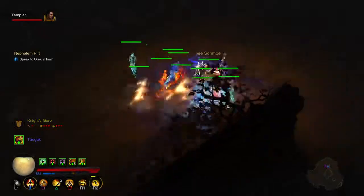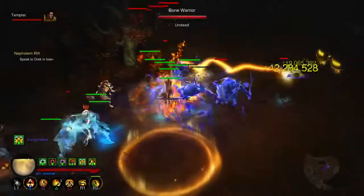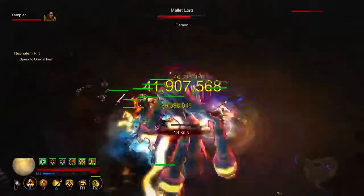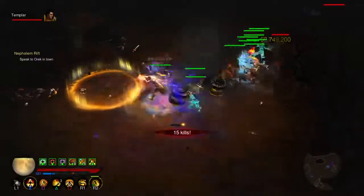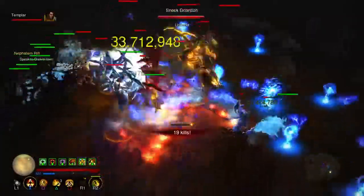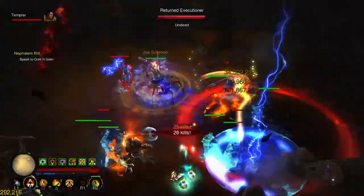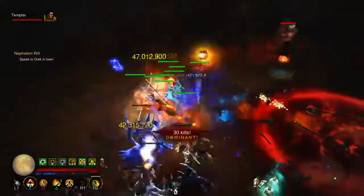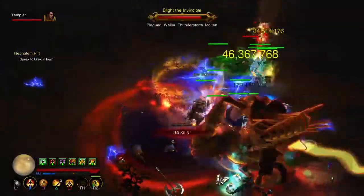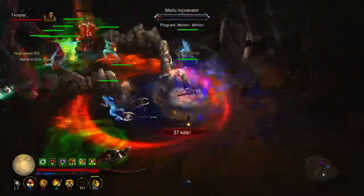I think you have to play on Torment 11 in order to get a guaranteed two-drop. And normally, after I kill the Rift Boss, I used to just end the run right there. But what I started doing instead is just continuing on. Eventually I'll get one of those town portal Horadric thingies and just teleport to town using that. Unfortunately, you can't do this indefinitely.